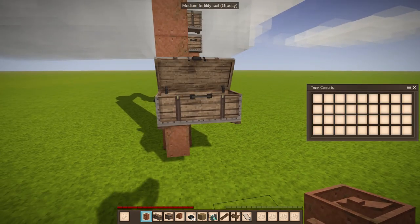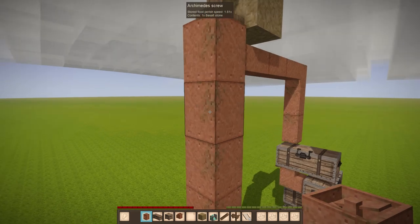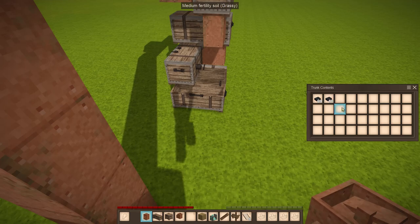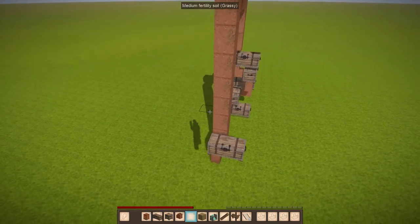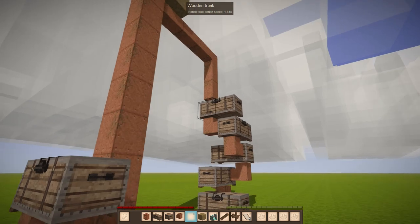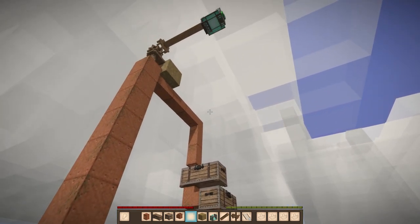With some mechanical power and a few more chutes we could set ourselves up an Archimedes screw with kind of like an input chest, and then if we throw in that basalt stone it's going to get sent up the Archimedes screw and delivered over to our chests. So we can set up an easy input nearby, have it sent up to the very top of our silo, and then brought into the top of the silo.